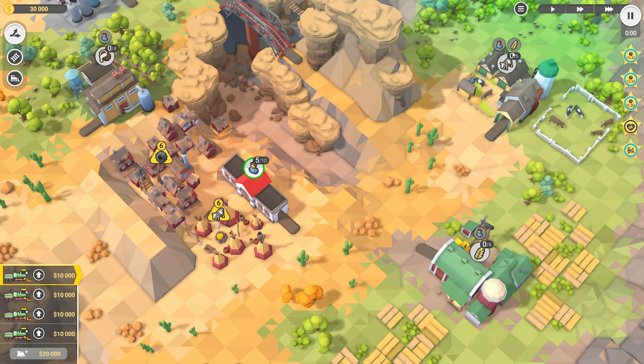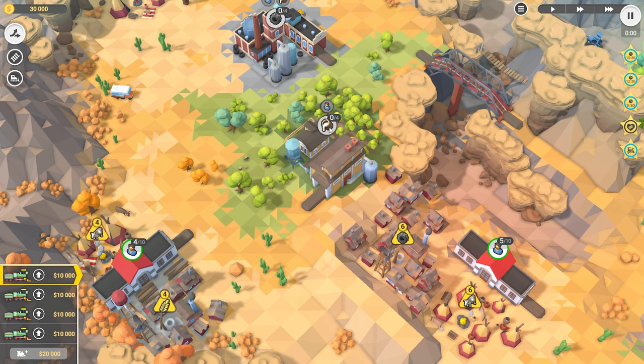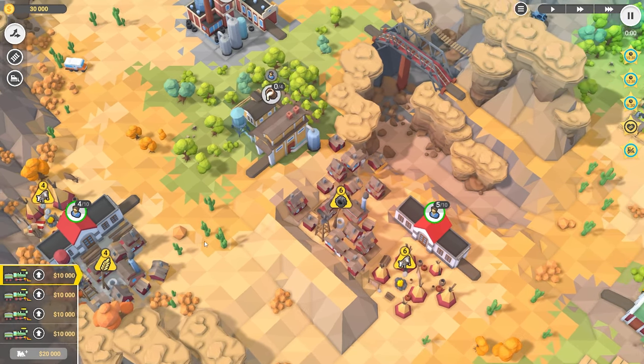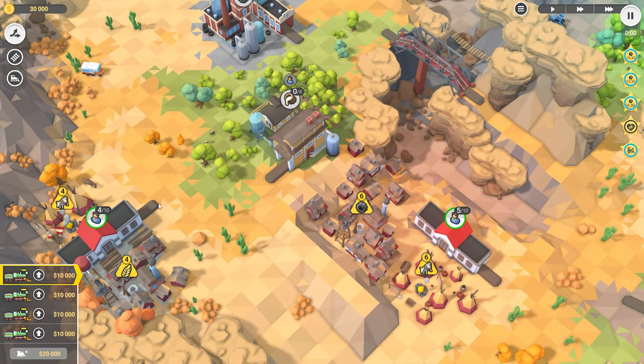We need wheat and people over here, so here's wheat — I think we start with wheat. Okay, so we've got a couple of different things going on here. All right, let's begin.